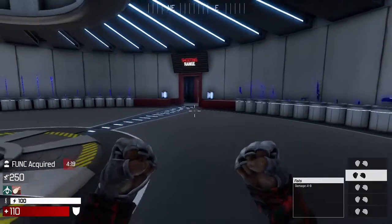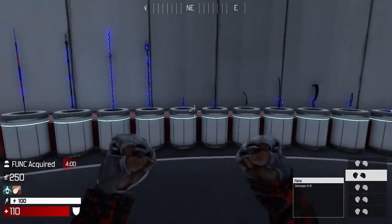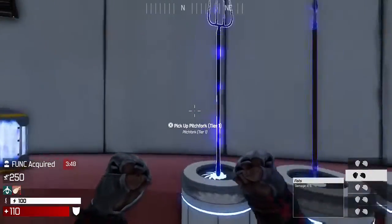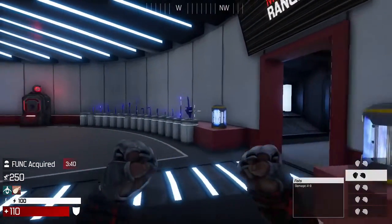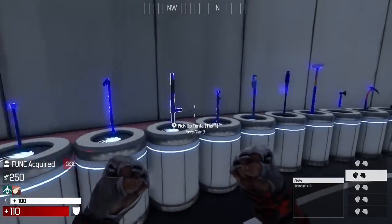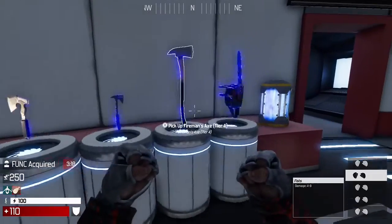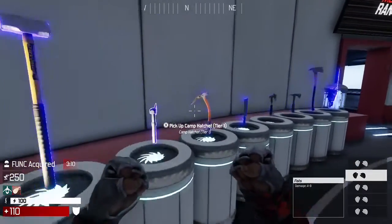I'll go through the different weapons and let you know which ones I think outclass the others and which class of weapons I think are the best. There are four different types of melee weapons in The Culling. Blades do bleed damage once they hit an opponent. Spears shred armor, which is useful later in the match when people have armor. Bludgeons cripple opponents, making it harder for them to run away and slowing their movement during a fight. And axes put an expose mark on the opponent, telling you what extra percent of damage they'll take while that expose is on them.